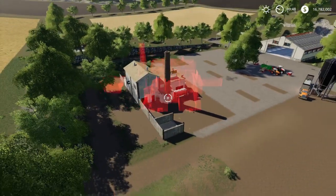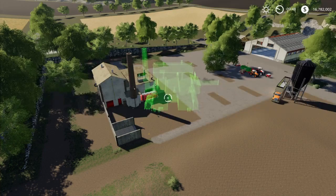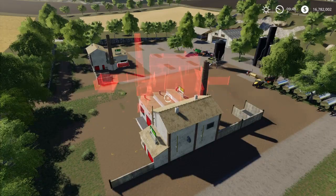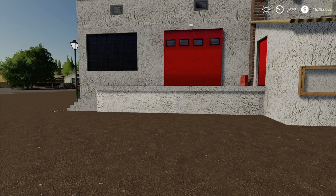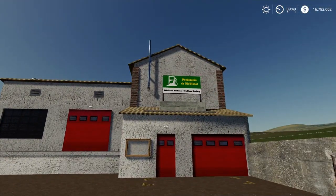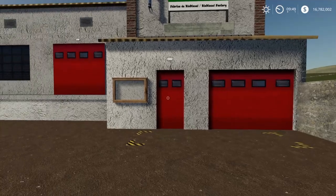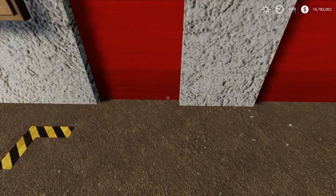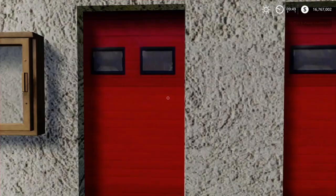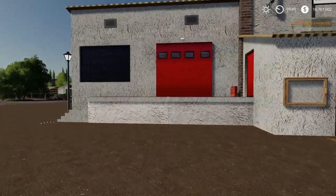We've already got two factories here, and there's a reason for that which we'll go over in a couple of minutes. To activate it, come over to the side where there's a sign that looks like a garage door and a smaller door. Pull up like you would an animal buy point, hit L3, and it'll say 'New' for $15,000. Hit confirm, and now your animal pin is working.